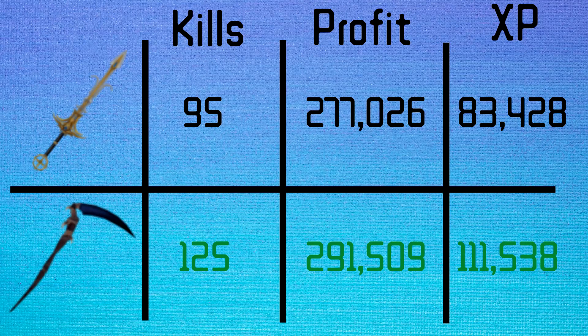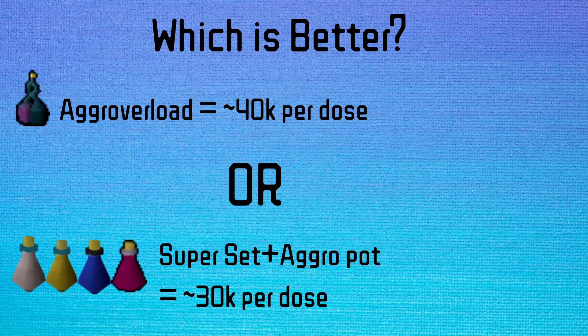Of course that was a really small sample size but it was just meant to be a case study. Basically, think of each item and its extra cost and determine whether it's worth it. Agro Overload is 40k per dose and a Superset plus Agro Potion is 30k per dose. Is the Overload worth the 10k extra GP per dose? Well yes, because it only takes two and a half kills to pay for it, as we get about 4k per kill.